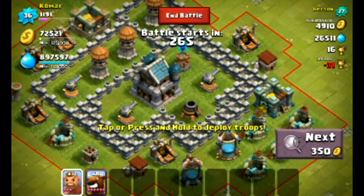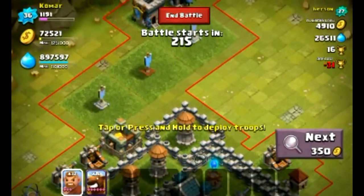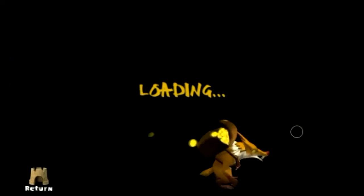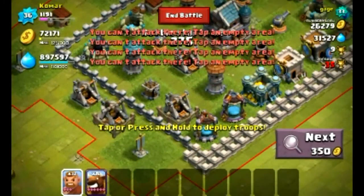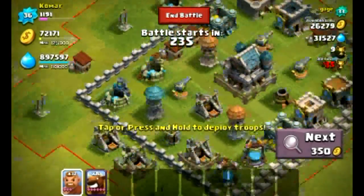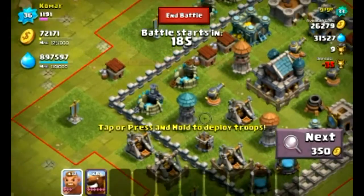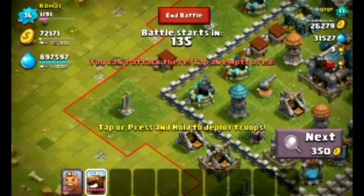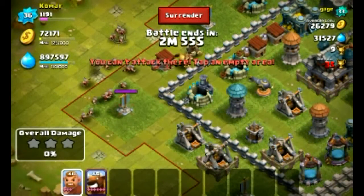If you guys want an easy way to get a lot of trophies, attack the town hall and just end the game right away. Find the weak point of the base, find where the town hall is hiding, and then just attack the town hall. Use like 3 or 4 troops, and then have the rest of your troops end the game. You end the game, you save more troops, and keep doing it over and over again — you can get easy trophies.